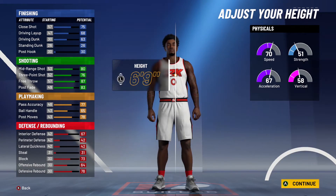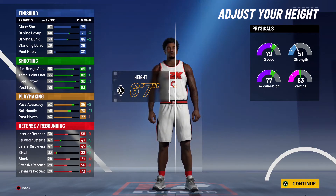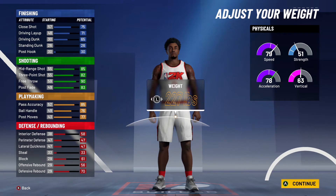For body shape you can choose almost anything — put it on burly. For height, put it to the lowest. Right there the mid-range is going to be 85, three-pointers 82, and ball handling gets plus seven bringing it to 76. Pass accuracy gets plus eight putting it at 85. Speed is going to be 79, acceleration 77, vertical 63. Driving layup gets plus two and driving dunk gets plus three, putting driving layup at 71 and driving dunk at 65.